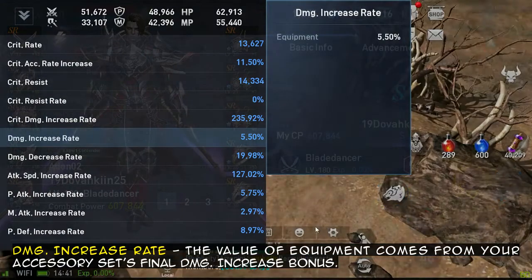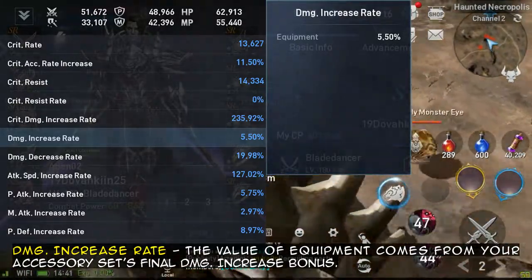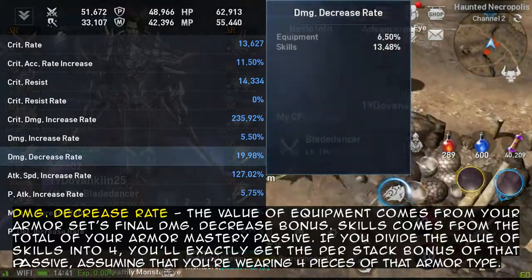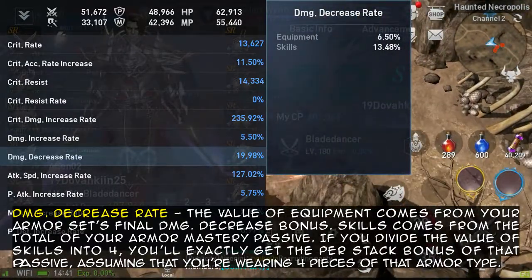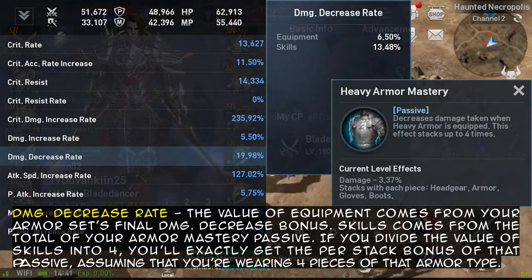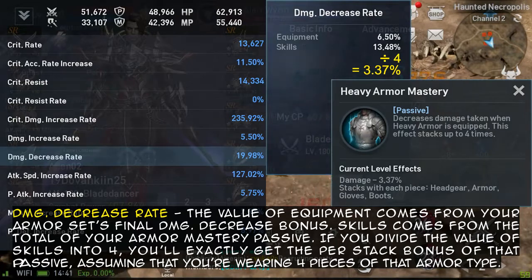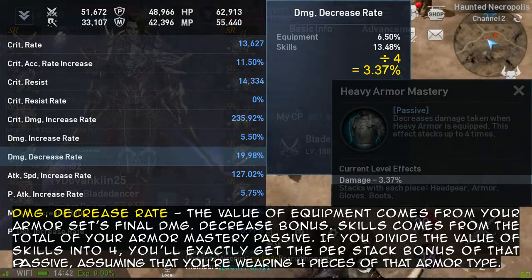Damage increase rate — the value of equipment comes from your accessory set's final damage increase bonus. Damage decrease rate — the value of equipment comes from your armor set's final damage decrease bonus. Skills comes from the total of your armor mastery passive. If you divide the value of skills by 4, you'll exactly get the per-stack bonus of that passive, assuming you're wearing 4 pieces of that armor type.